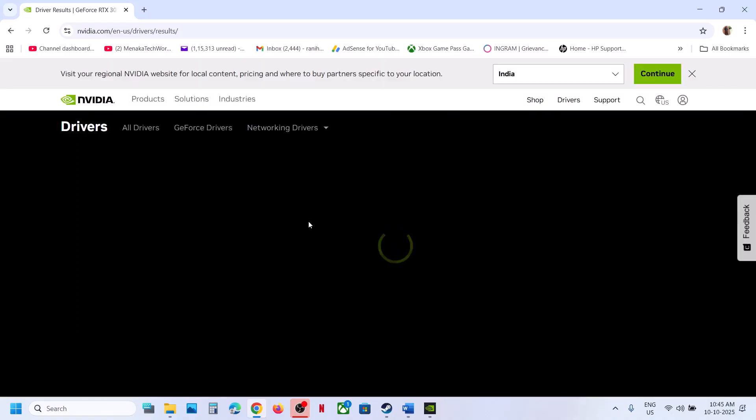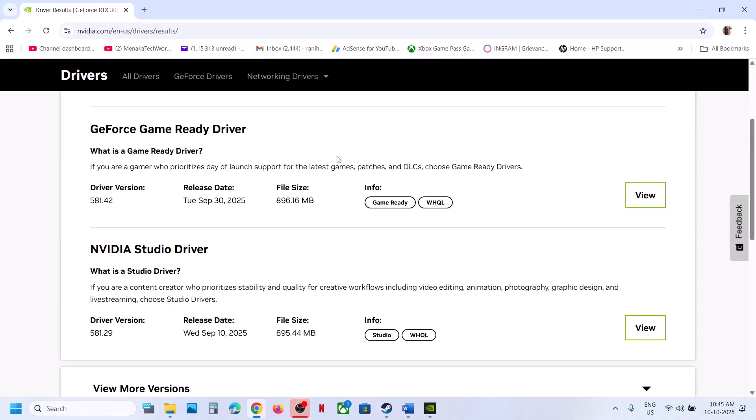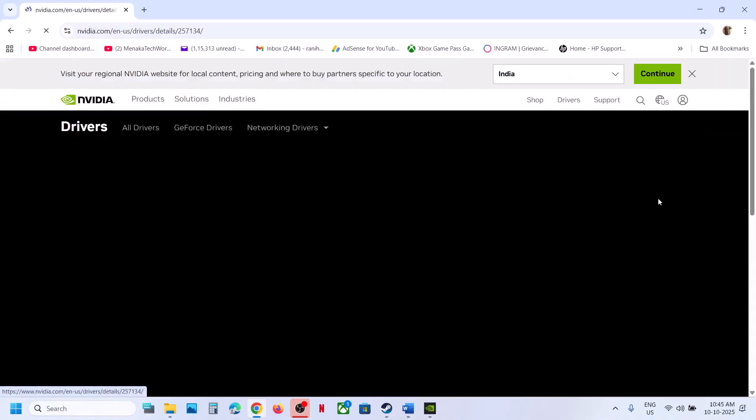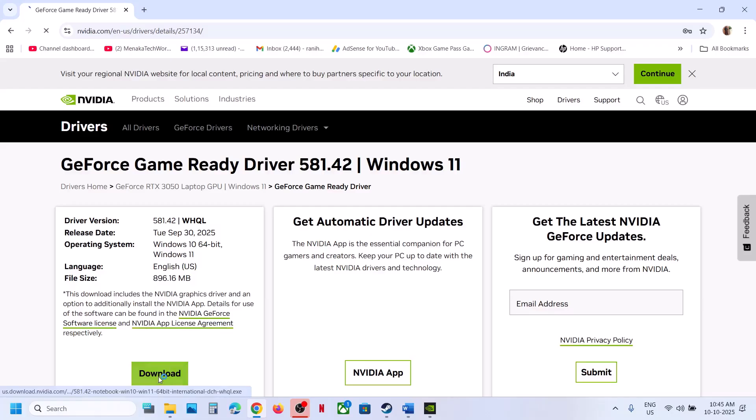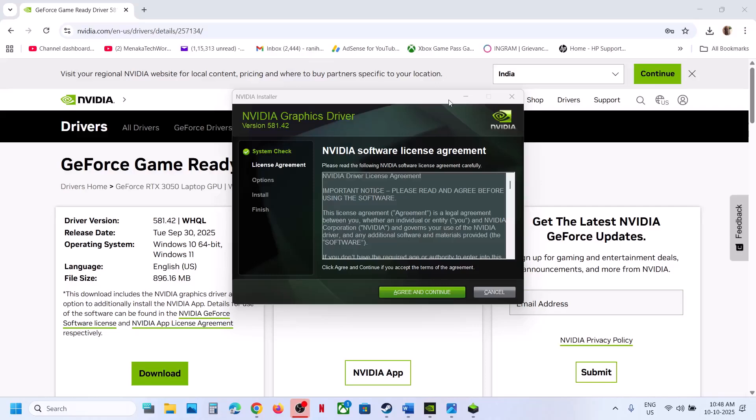On this page you will see the latest graphics card driver. Whichever is the latest GeForce Game Ready driver, you can click on View and then click on Download. Let the download complete. Once the download is complete, run this exe file. Once you run the exe file, click Yes to allow and then click OK.